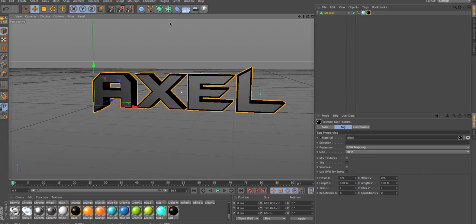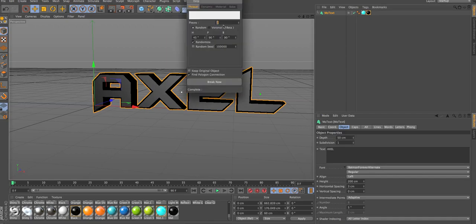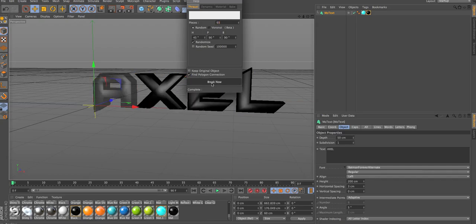Zoom out a little bit. With the MoText selected, I'm gonna go on plugins, Thrausi, Thrausi. I usually like to put 65 pieces. I wouldn't mess with anything else here because it just might screw you up pretty bad. So next, just gonna quickly press break now, and now I just wait. Depending on how fast your computer is, depends on how long it takes for it to break.